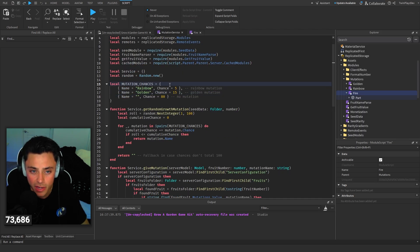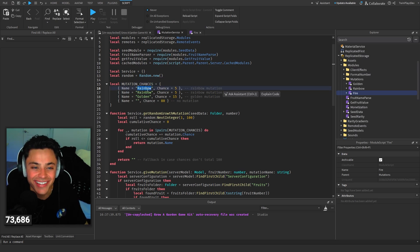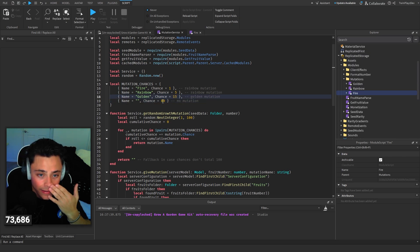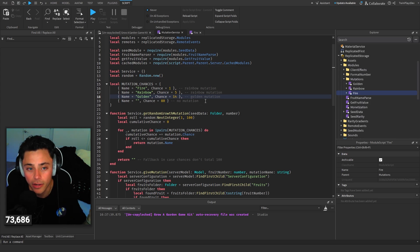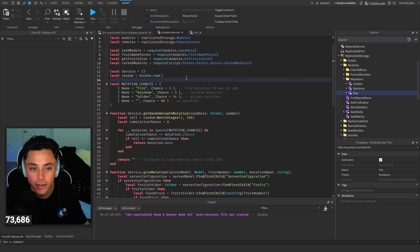So now you go to mutation service. If I wanted to, depending on how I wanted to do this — so this mutation is called fire. You've got to make sure you don't put fire effect, you put fire. So if I wanted to give it a 1% chance, it's going to give a 1% chance of getting the mutation. But of course that would make it 101 total, so if I go 14 instead, then you know — add those up: that's 14 plus 5 plus 1 equals 20, plus 80, equals 100. So that's going to be roughly a 1% chance out of a hundred basically.